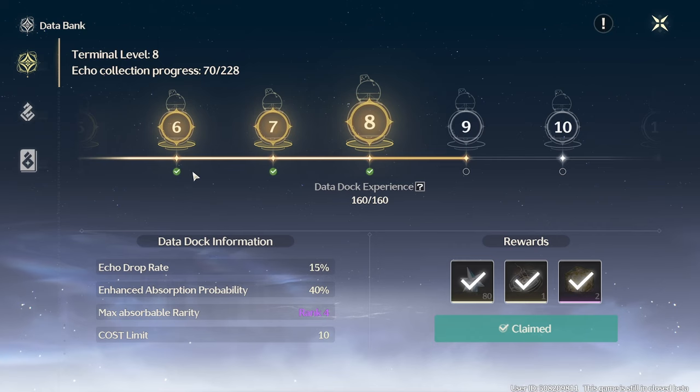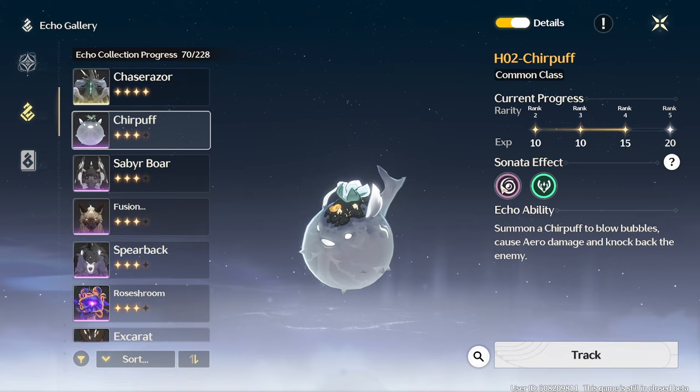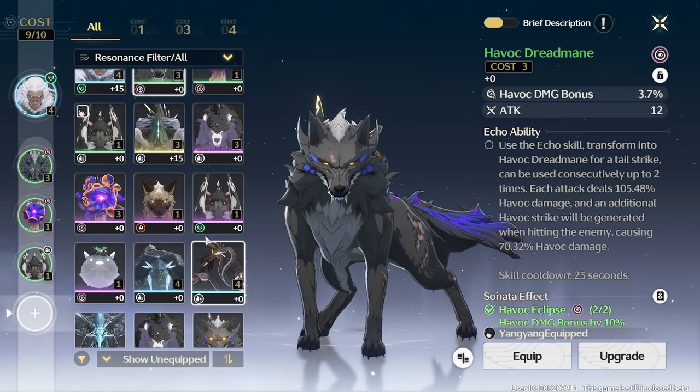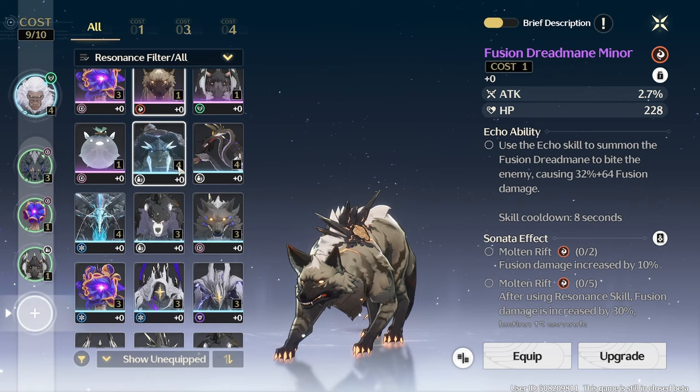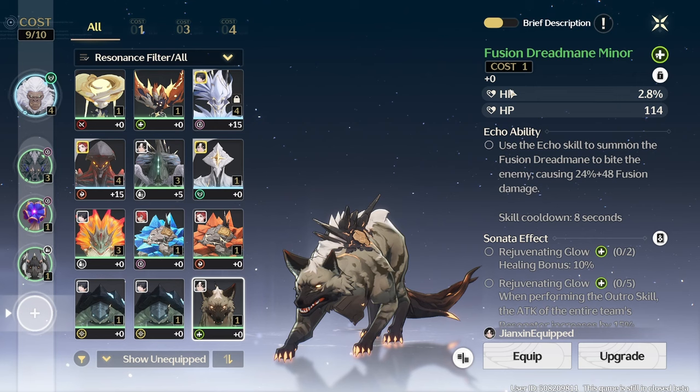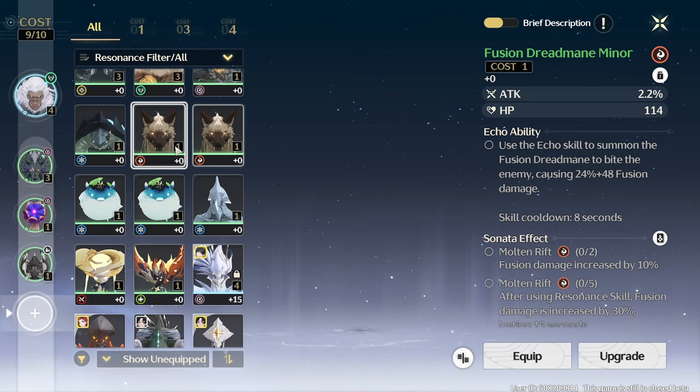However, echoes do come with different attributes. The attribute determines their sonata effect, and hence the set bonus. Furthermore, every echo has two mainstats, whereas the first stat is random and the second stat will always be either flat HP or attack, depending on the echo itself. For example, a horde oise will always have flat HP as secondary mainstat. Looking at my fusion Dreadman minors: two have the fusion sonata effect and one has the healing bonus, with the latter featuring double HP as mainstat, whereas the other two have attack% and defense% as primary mainstat respectively.